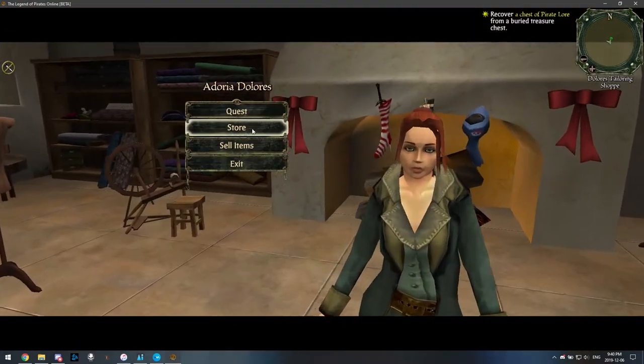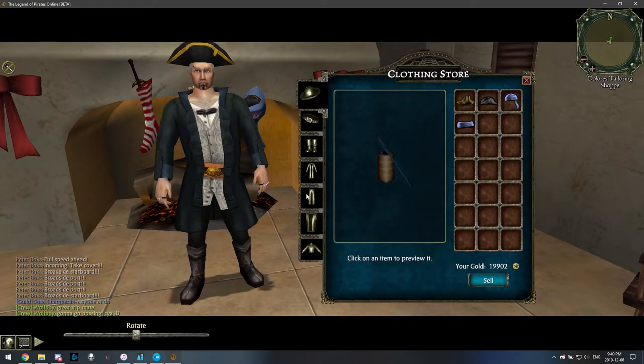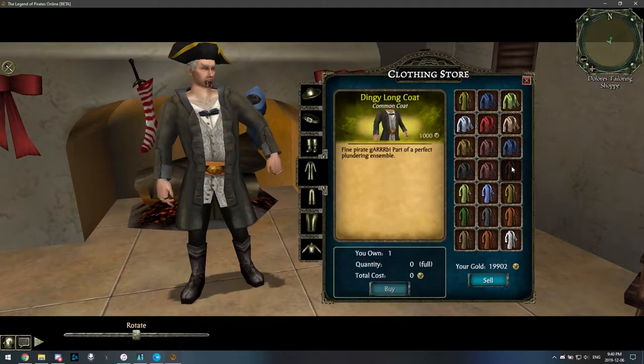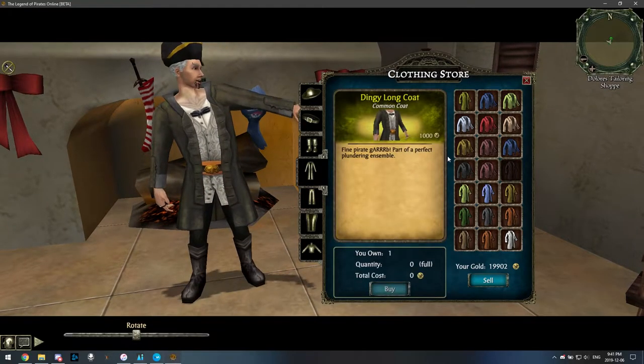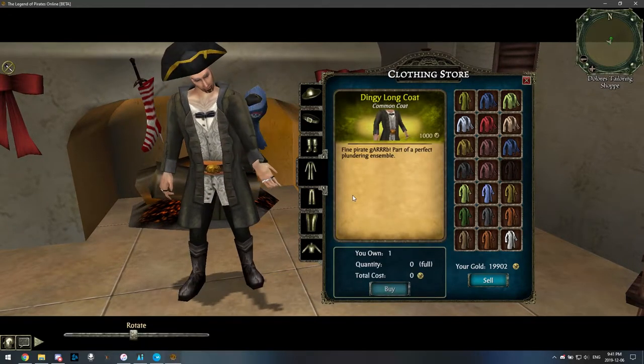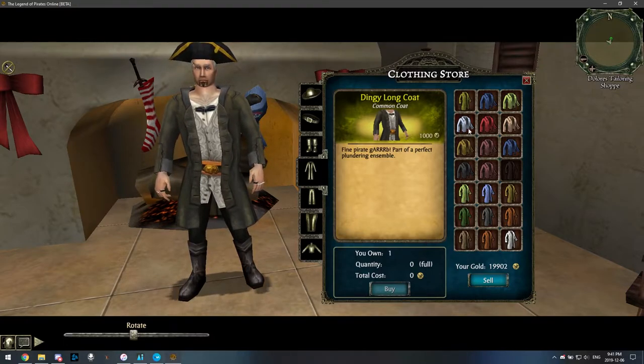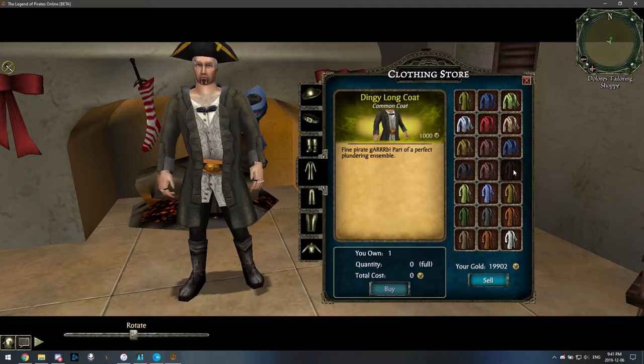You go to a tailor, like this one, you go to store, and the one that I'm wearing here is the dingy long coat. And as you can see, you can't color this — however, mine is colored.